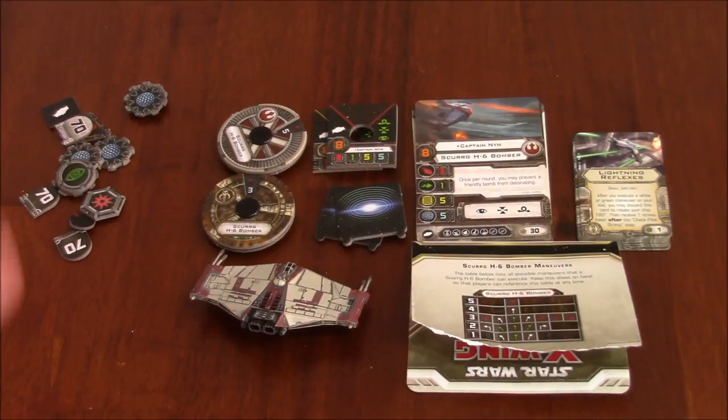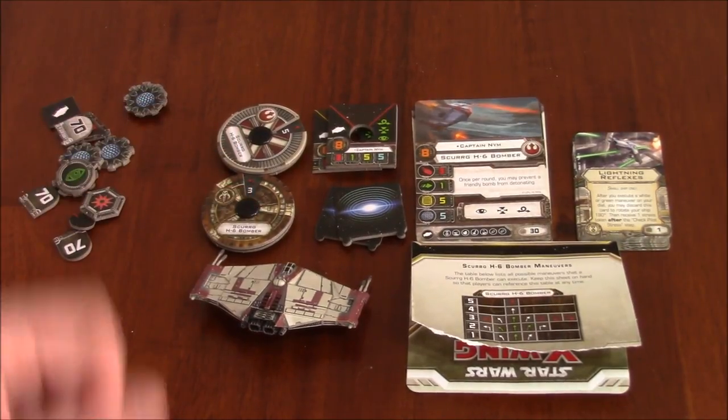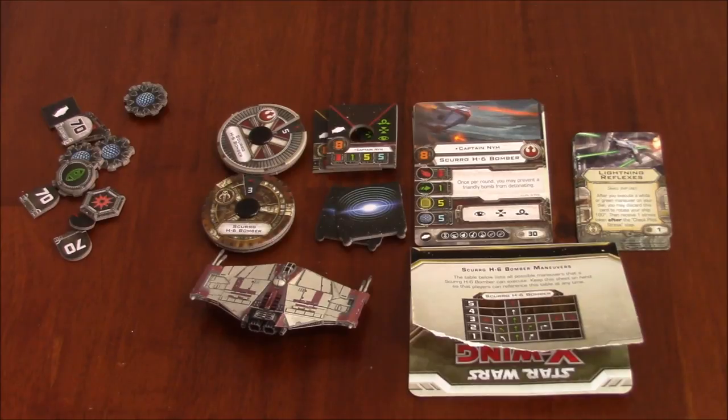This is a pirate ship, part of the Scum Faction. It can be piloted by the Rebel Faction, which is interesting. There are actually two dials that come with this ship — one Rebel, one Scum — and then you've got different pilots for each. The Rebel Alliance only has the one pilot, which was surprising to see.